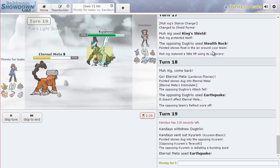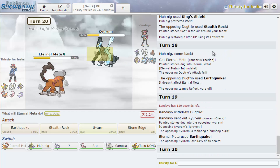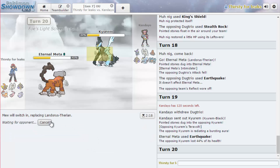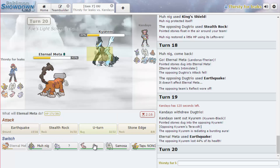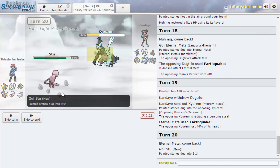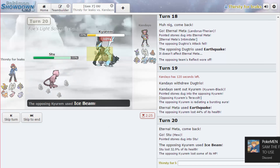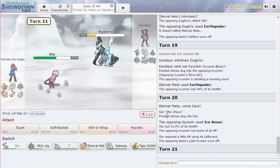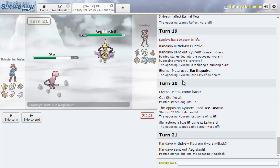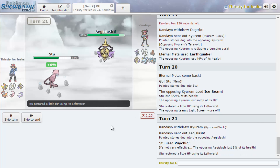Kyurem comes in and takes hits - that's really nice. Do we see Leftovers here? I think that's Scarf. So I can probably go into Mew. I definitely don't want to switch into Aegislash because it takes on his team so well. I think just going to Mew here is really good - it might be Life Orb, which is fine. Mew isn't really doing too much for me. I'm going to fire off a Will-O-Wisp. If he goes into Aegislash - actually, Psychic is my play here. He can probably take me out with Draco if he has it. Aegislash comes in.